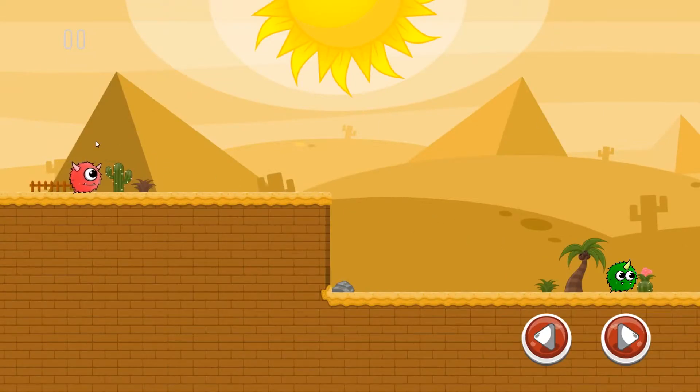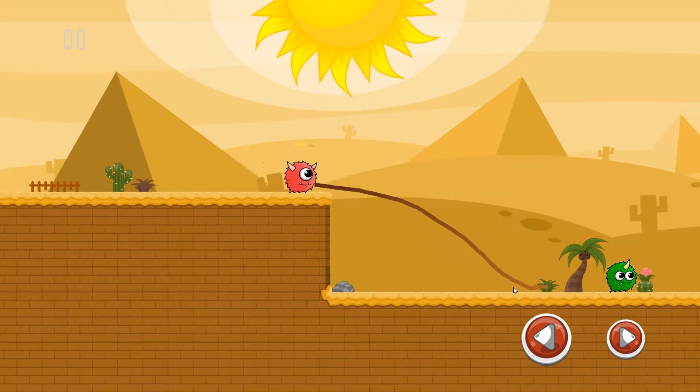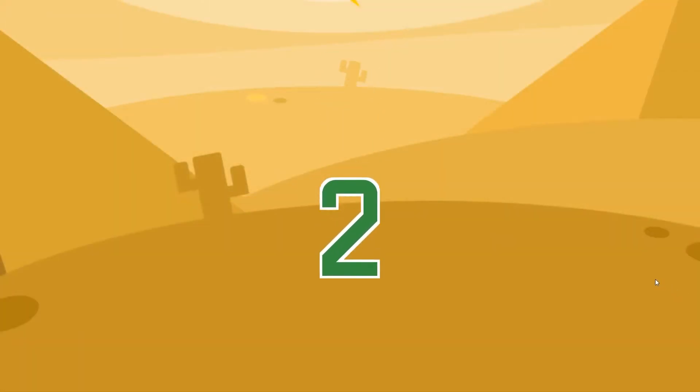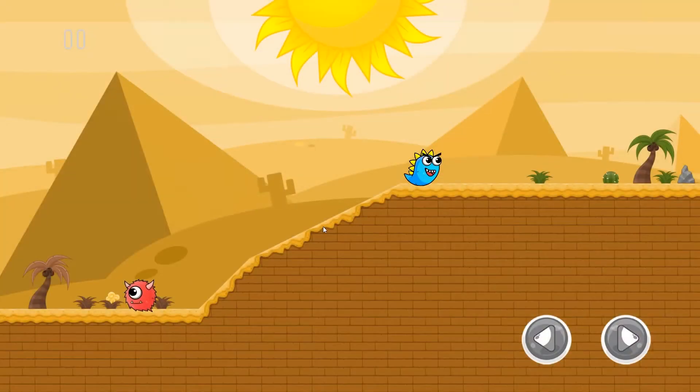As before, we have to get our little red buddy to touch our green buddy, and we can move using the arrow keys or we can draw in order to traverse obstacles. And we just do that and move on to the next level.